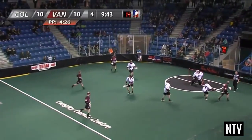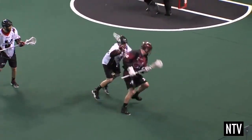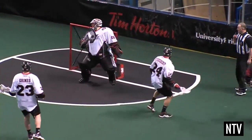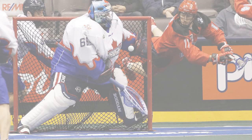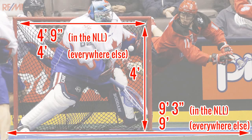The object of the game is for your team to score more goals than the opposing team. To score a goal, a player must use his lacrosse stick and shoot the ball into the goal. The ball must completely cross the goal line and the shooting player must not step into the crease for a goal to count. Goals are 4 foot 9 inches wide and 4 feet high, and the goal crease is 9 foot 3 inches.